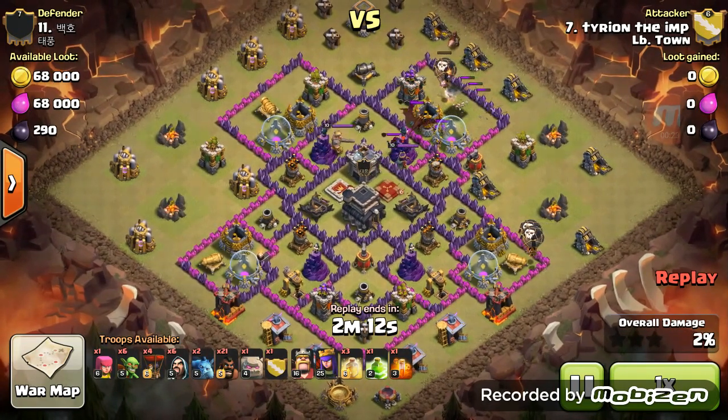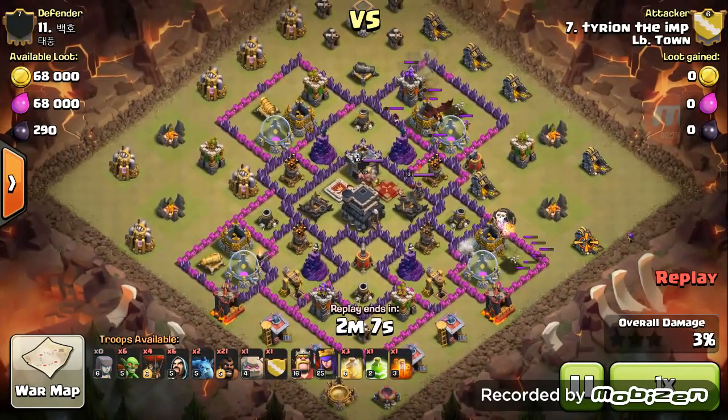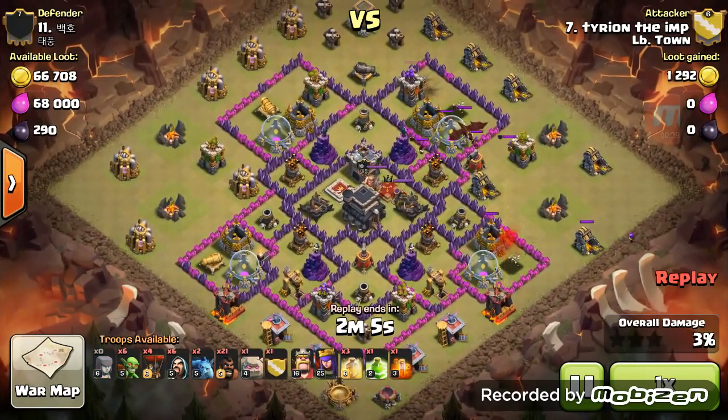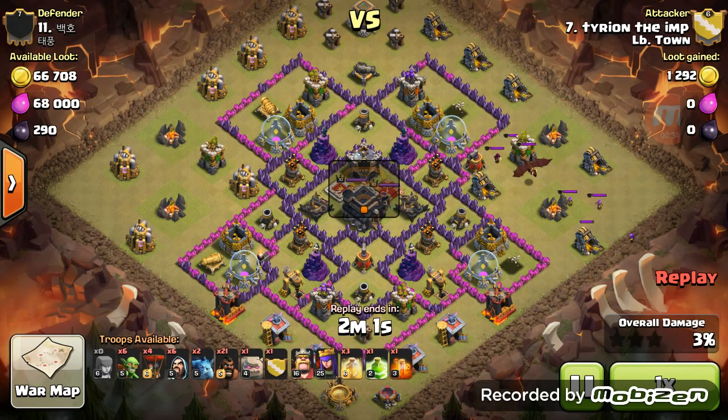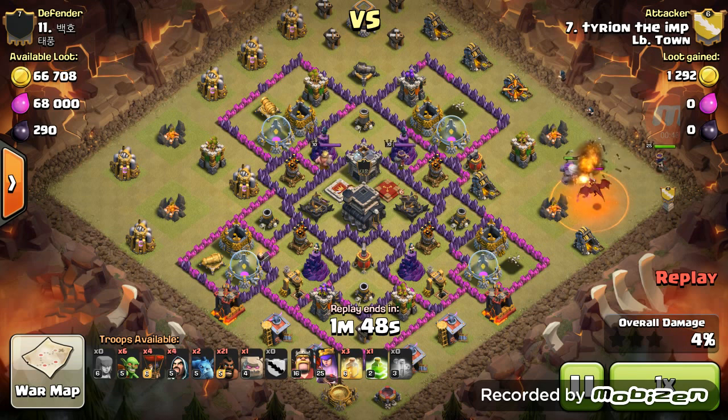The dragon comes out, a couple wizards too, and then Frank has one. Pull over here to the right. Drop a poison spell, drop my golem to pull the troops a little bit more to the right, drop my Archer Queen. A few wizards here to start creating the funnel.